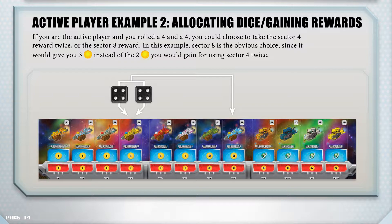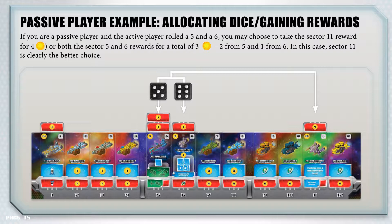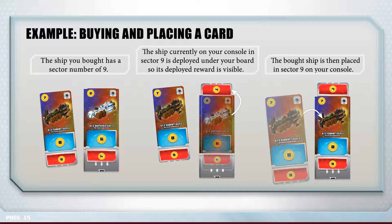Passive player example: if you are a passive player and the active player rolled a 5 and a 6, you may choose to take the sector 11 reward card for 4 credits, or both the sector 5 and 6 rewards for a total of 3 credits (2 from 5 and 1 from 6). In this case, sector 11 is clearly the better choice. Buying and placing a card: the ship you bought has a sector number of 9. The ship currently on your console in sector 9 is deployed under your board so its deployed reward is visible, and the new ship is then placed in sector 9 on your console.